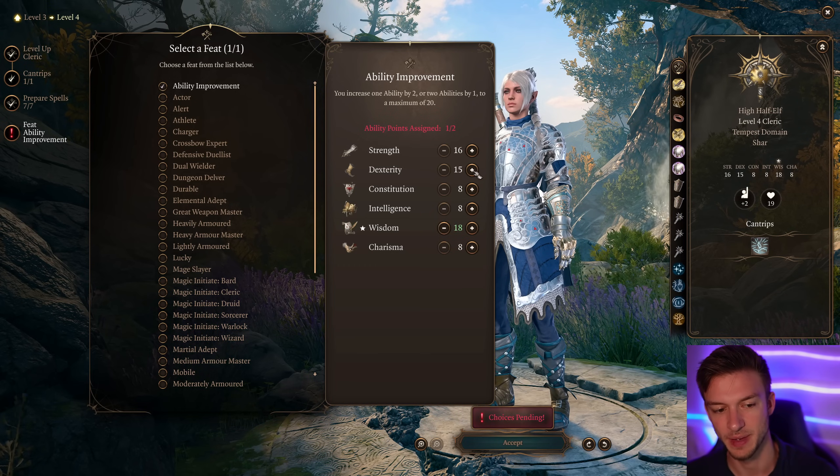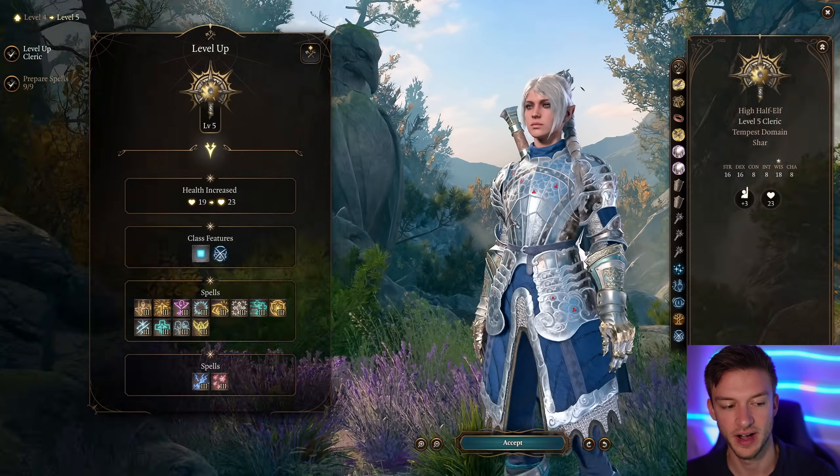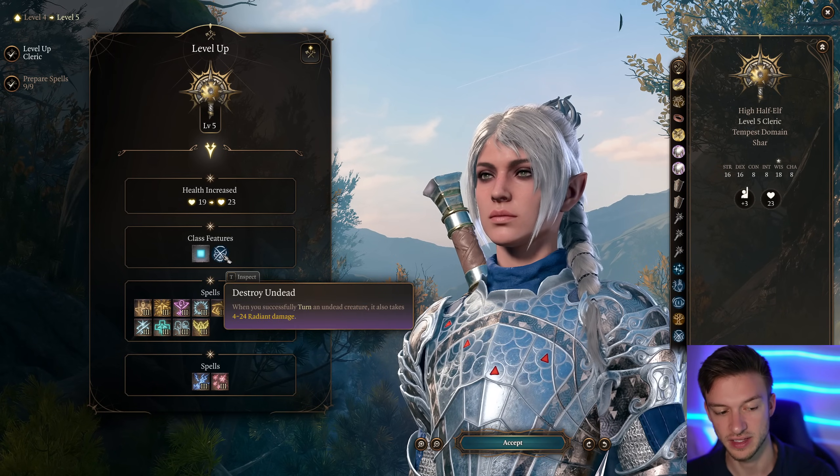For our feat at level four, we'll take our Wisdom and Dexterity up to make them nice and round. Then at level five we get Destroy Undead — whenever we turn undead it takes 4 to 24 radiant damage.